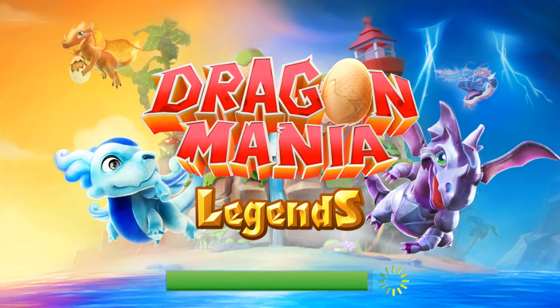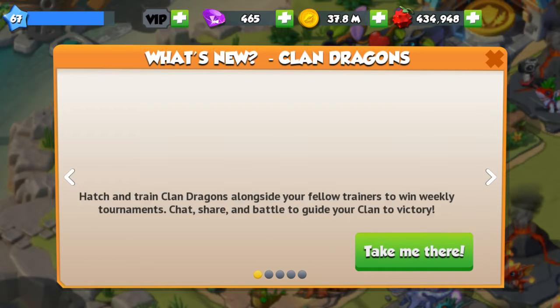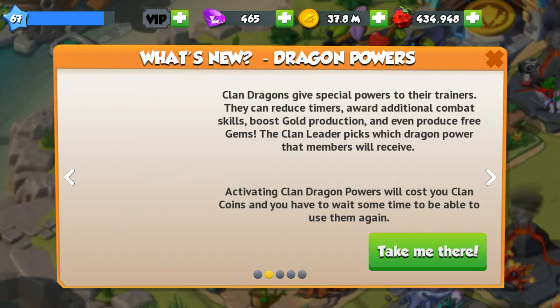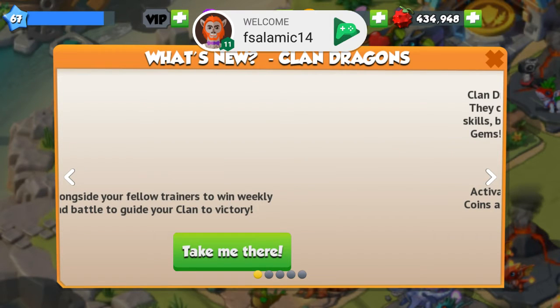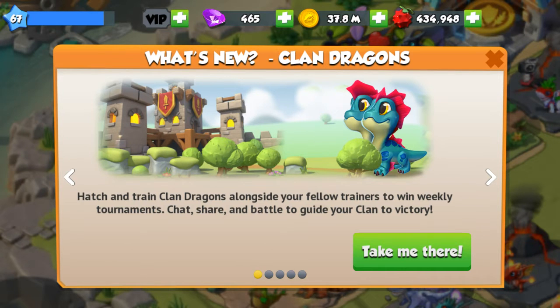There will probably be a new pop-up that says what's new in this update once it loads up. I don't remember when I last opened the game on my phone. It's going to say what's new in this update, and it says 'Dragon Followers.' The icons aren't loading at first, but there they are — hatch and train clan dragons alongside your fellow trainers to win weekly tournaments, chat, share, and battle to guide your clan to victory.